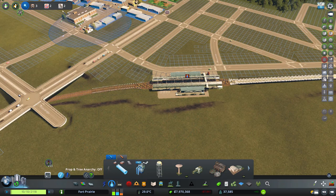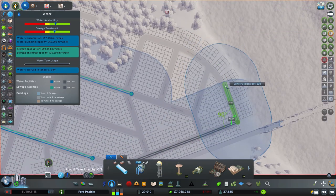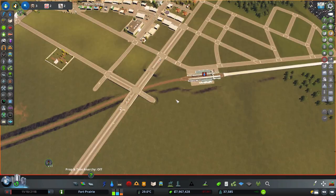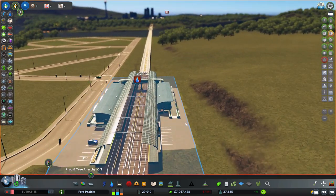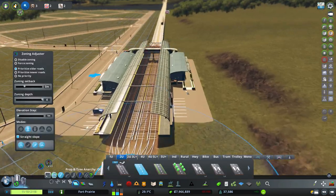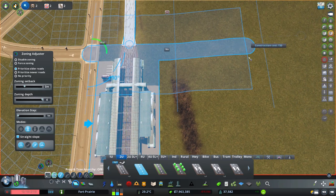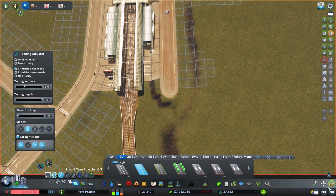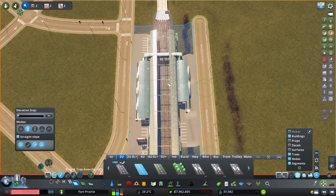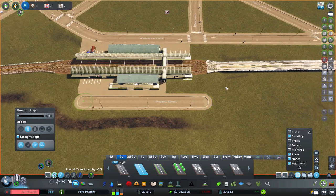Let's get water to the station so we can actually see people start to use it and bring some into the park here as well. The tricky part is going to be trying to get people on this side over here. Let's try and get a road down over there first — bring this through like that. Let's grab these three nodes and set them to the same height as that. We're good there — this is equal as well.